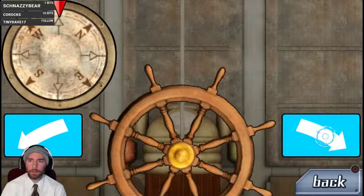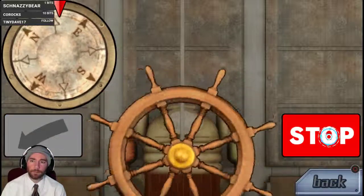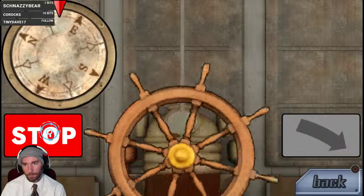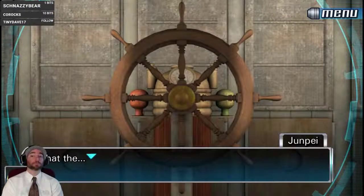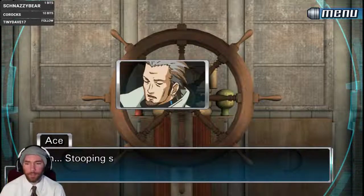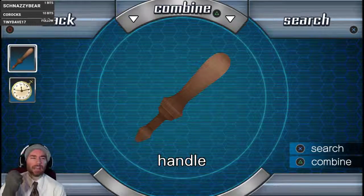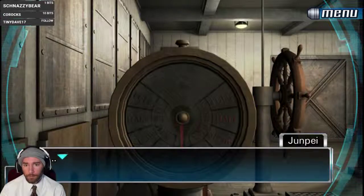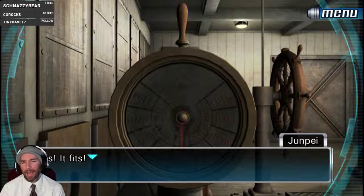Then east, then north — so we'll go east, and then north. The handle came off — thank you! Stooping so low, are you, Zero? The handle! Okay, can we use it here? Yay, it fits!